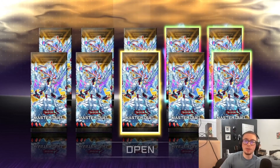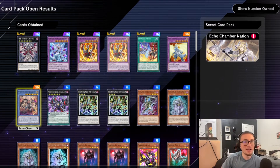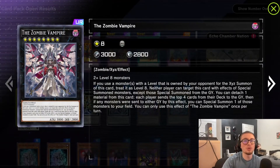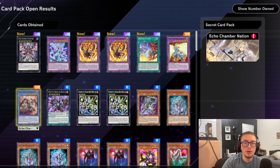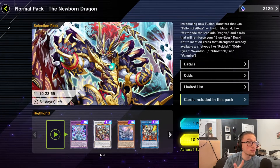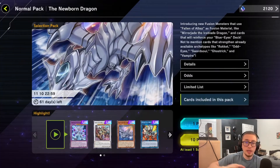Another pack with three URs — let's see what we got. Yes! That's what I'm talking about — we have two of these, we needed that. Another Mirror Jade that can be used for materials, a Vampire Knight, and a Branded Fusion! If only we could have gotten a glossy finish or a holo, that would have been amazing. We need two more Branded Fusion to be 100% satisfied — I can craft everything else.